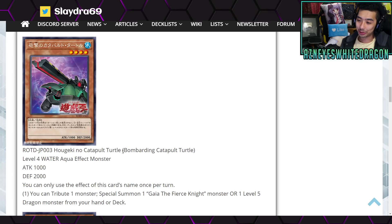Oh no — Catapult Turtle. Bombarding Catapult Turtle over here. So this is a new Level 4 Water Aqua effect monster, 1000 attack, 2000 defense points. And it says you can only use the effect of this card's name once per turn.